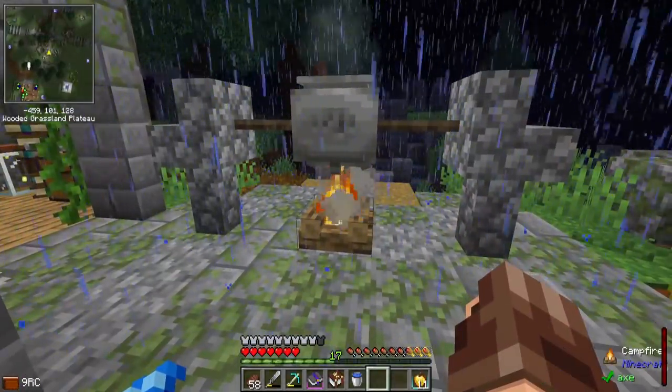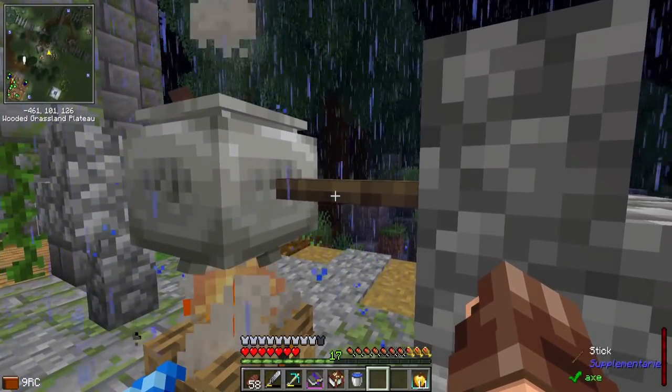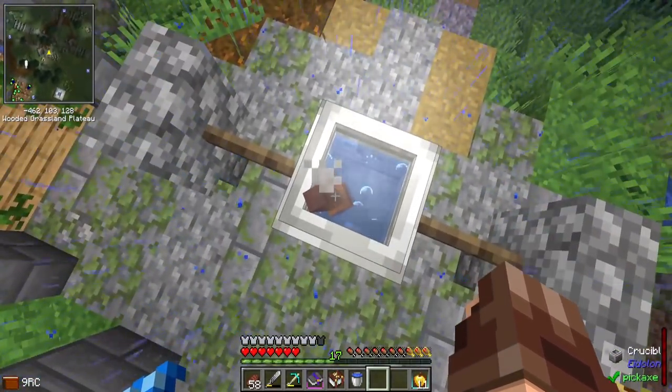I've got this little setup here that looks a little bit more immersive, with the pot being kind of suspended here. I'm using just regular sticks. With Supplementaries, you can actually place a stick, which I think is kind of neat. And with wall jumping in here, I can just hop up here easy enough and deposit things in.